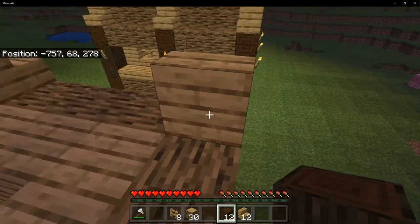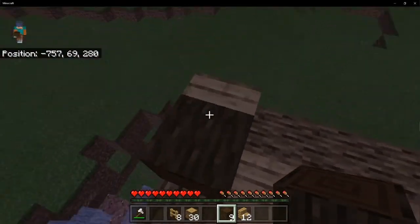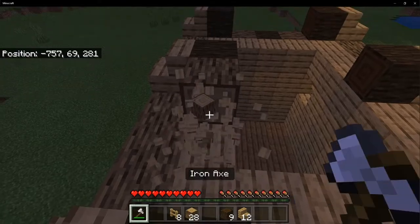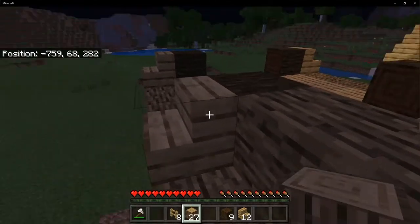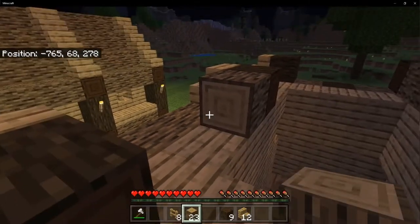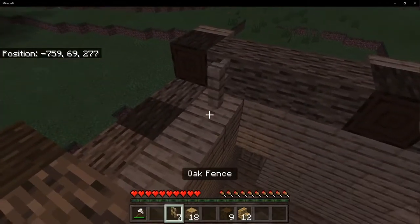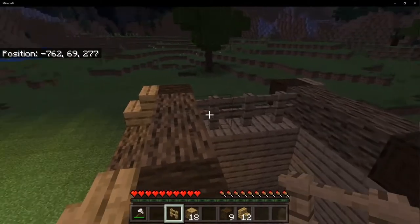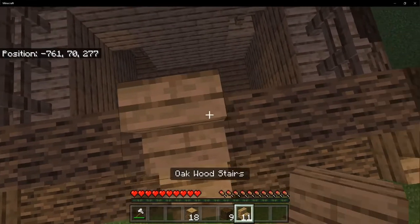And two right there. Then grab your oak logs and just connect them — connect the two long sides just like this. Then grab three oak fences and place them on that side, three on this side, one in the middle of each one. That should run you out of all your fences.